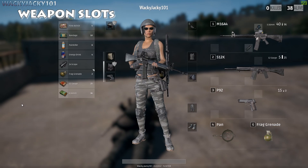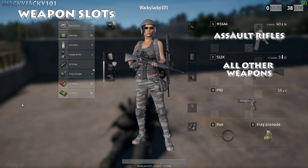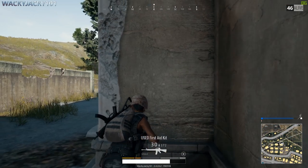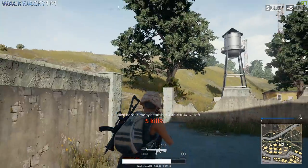My first tip is to always have the same type of weapon in slot 1 and always have the same type in slot 2. For me I always use assault rifles in slot 1, so I always know when I press 1 I get an assault rifle. Then I use slot 2 for all other kinds of weapons — shotgun, sniper rifle, SMG and so forth. By setting up this rule I never even think about which buttons to press. I just instantly know it.